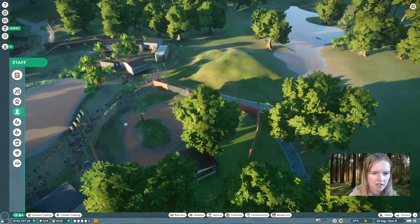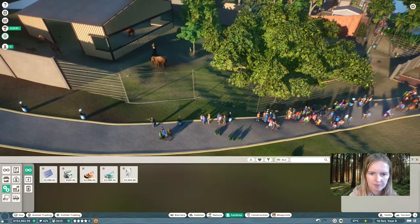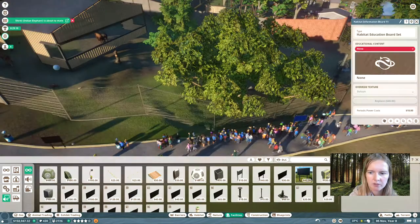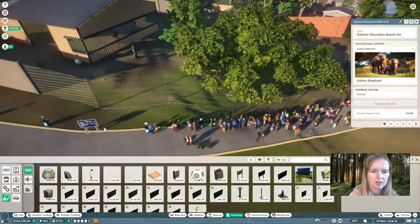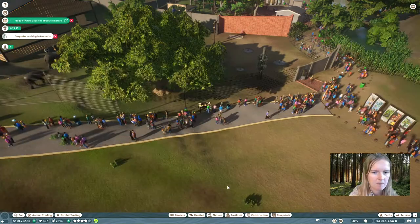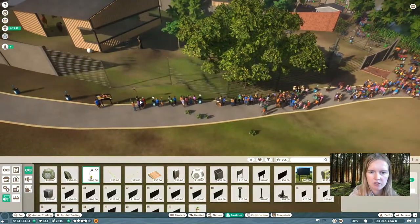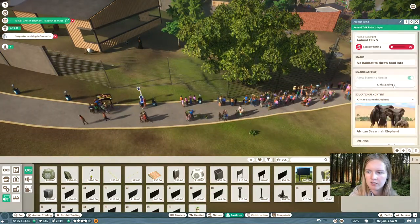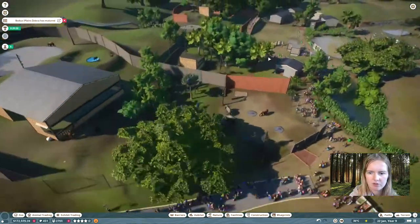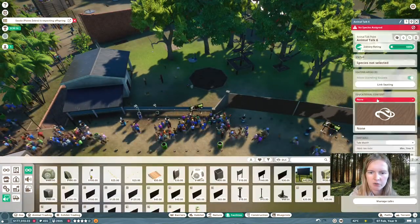Hire your educators, hire some more mechanics, some more keepers, caretakers to keep the paths clean. And then we have forgotten to place education boards with speakers for our elephants, so we're going to place them right here. When you can't find a speaker because there's too many guests, just go to your education tab and you'll find the one that is not connected. Now we're going to see if we can get an animal talk in here — it's not going to be able to throw food into the habitat, so we're just going to let it be and see what it does.